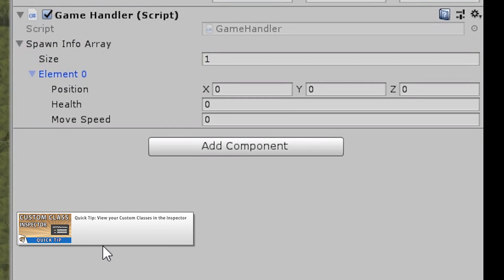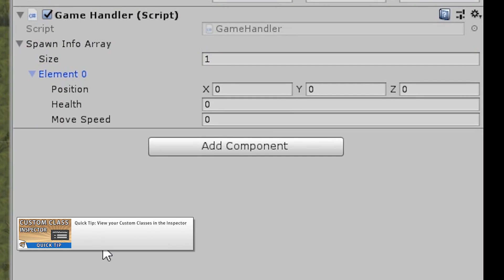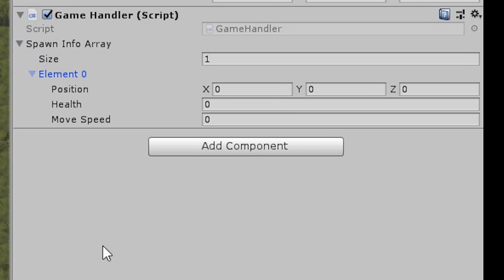There were two quick tip videos. The first covered how to view custom classes in the inspector. By default you can only see default data types in the inspector like int, bool, enums, and so on. However, by adding the serializable attribute you can make your custom classes show up as well. This is great for example for showing a custom spawn positions class that contains a Vector3, an int, and whatever else, so everything is nicely grouped when you go into the editor.